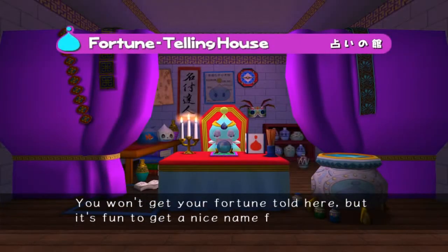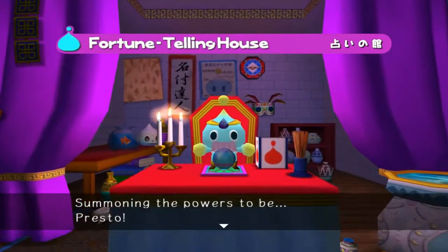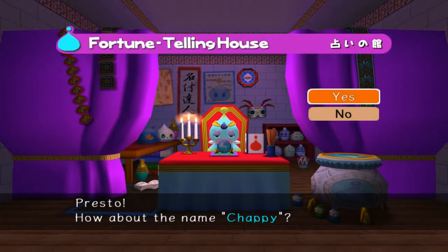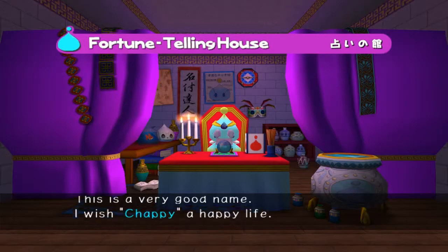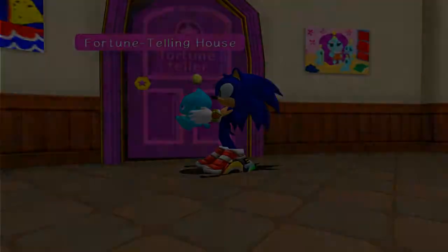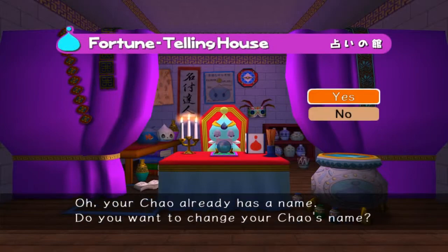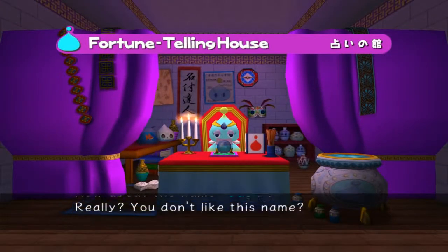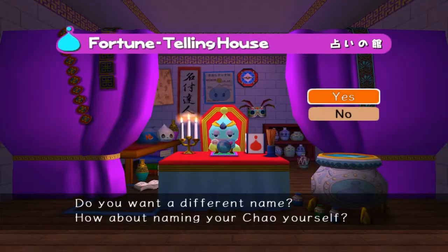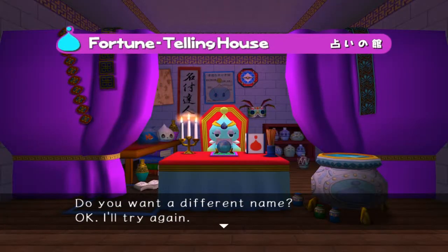The fortune telling house is where you name your Chao. If your Chao is a newborn, it'll give you a random name — and these names are pretty terrible. I'm just going to go with Chappie. Your Chao's name is now Chappie. You can also name it yourself — if your Chao already has a name, you can go back in, and it will ask if you want to change the name or pick a different name, including naming the child yourself.